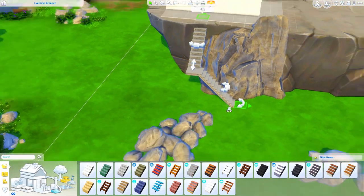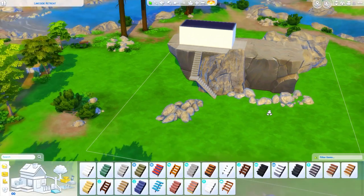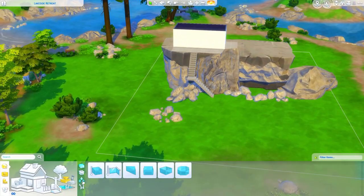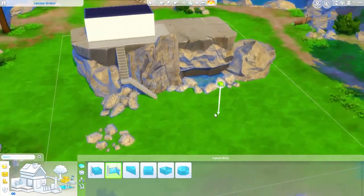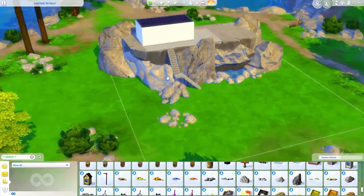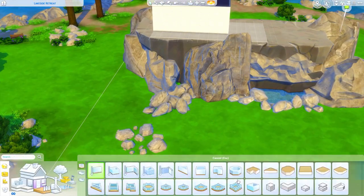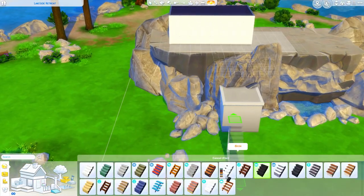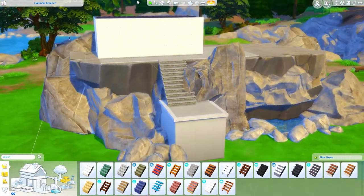I thought it would look really pretty here, so that's where I decided to build it. If you'd like to download it, it would also look really nice in Windenburg, and I could also see it looking absolutely fantastic in Glimmerbrook — the world that came with Realm of Magic. This comes in at around 70,000 Simoleons and it'll be available on The Sims 4 Gallery under my Origin ID which is Griffy. You can also search the hashtag MissGriffy and it should pop up. I'll put all of that in the description along with a direct download link to the gallery website.